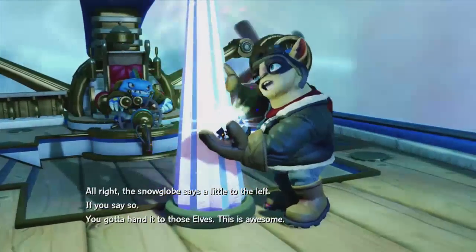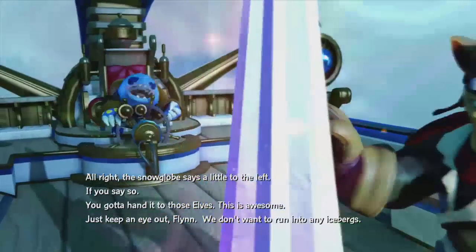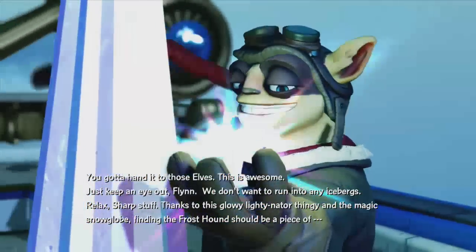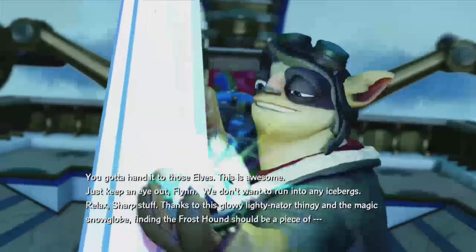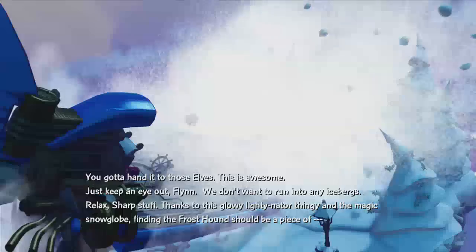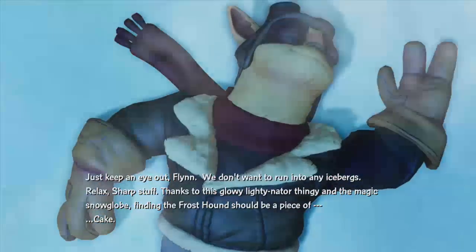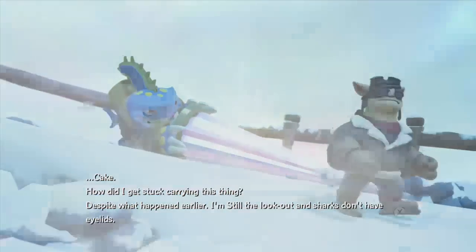You gotta hand it to those elves — this is awesome. Just keep an eye out, Ring. We don't want to run into any icebergs. Relax, Sharp Stuff. Thanks to this glowy lightnator thingy and the magic snow globe, finding a Frosthound should be a piece of cake. How did it all get stuck carrying this face? Despite what happened earlier, I'm still...